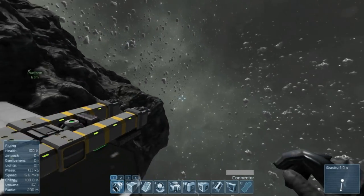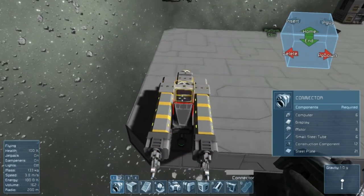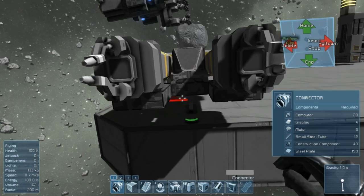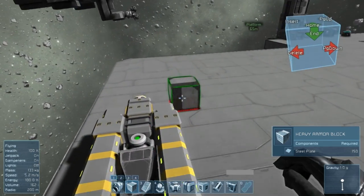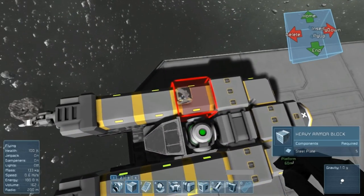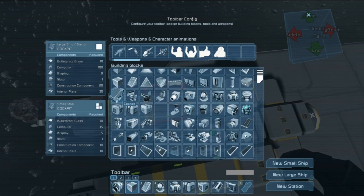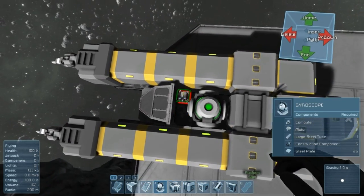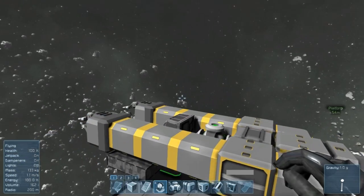I think I'm going to move my cockpit forward because I still need space for three gyroscopes. I actually think that will do it. I'm going to grab a cockpit. So there we have it.